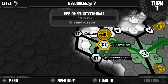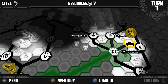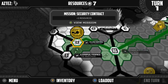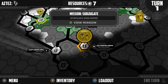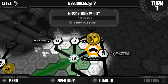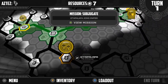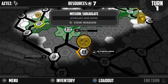We have Tenochtitlan, Tlacopan, and... Texcoco? I'm gonna butcher a lot of these names — X is a Z, it's kind of tough to say. So this is the strategy portion of the game. We gotta choose what missions we want to go to — we'll actually go on all of these, but based on how we do in them, we'll get certain rewards. For instance, we have Subjugate, Security Contract, or Bounty Hunt. We get five resources here, or the city joins the Empire. I believe we can do more than one event in a single turn, so we'll find out what criteria that involves.